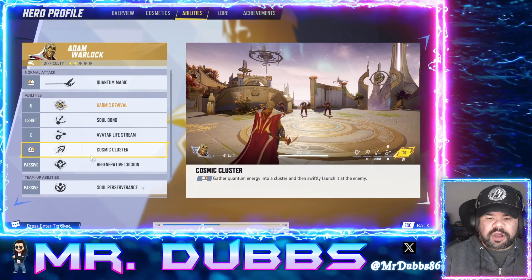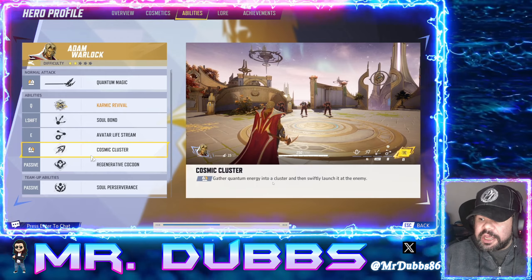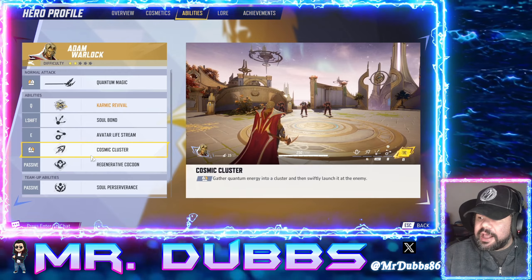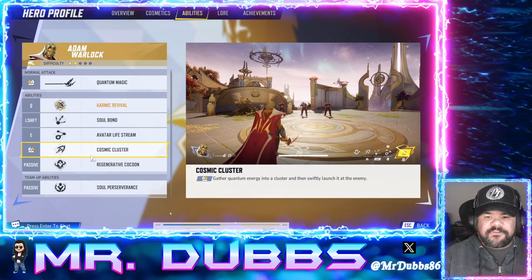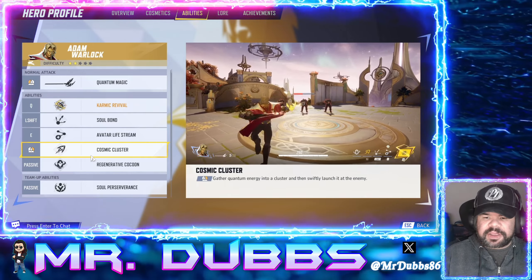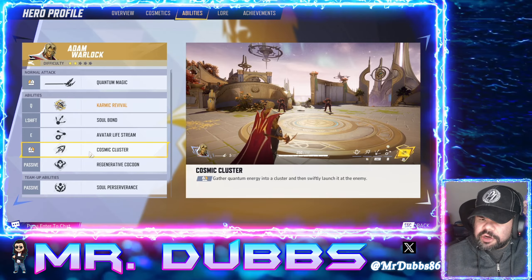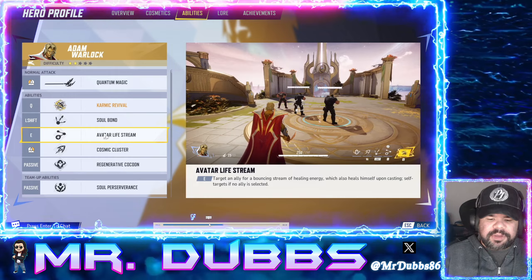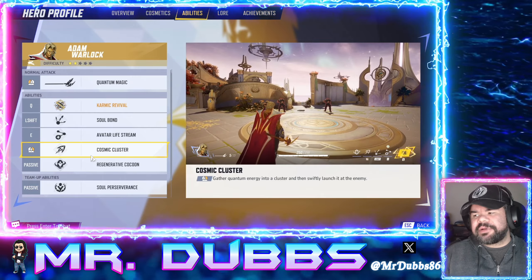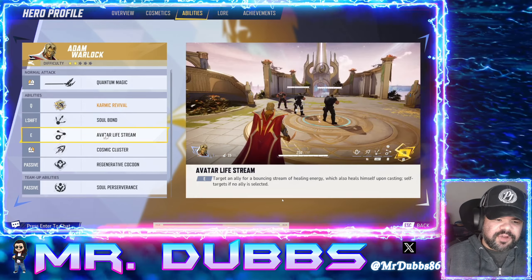That looks really strong. Now you've got his Cosmic Cluster, where you gather Quantum Energy into a cluster and then swiftly launch it at the enemy. This ability also looks very, very sick. You can charge it up with the right mouse button. Obviously we don't know what the controller controls are going to be just yet, but it's a beautiful attack. You can charge this up and I believe it can be a one-shot, depending on their health, if you get headshots with it — absolutely a very strong attack.